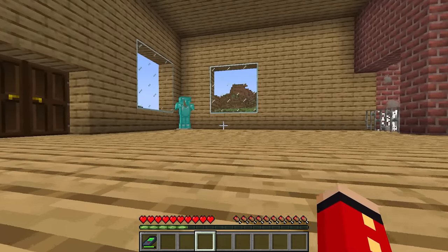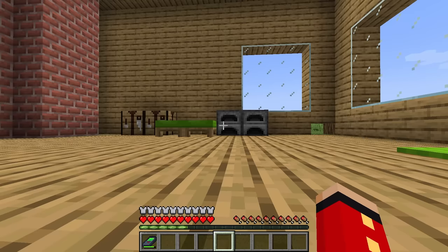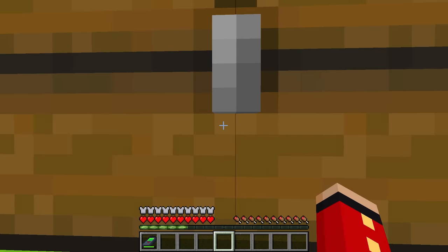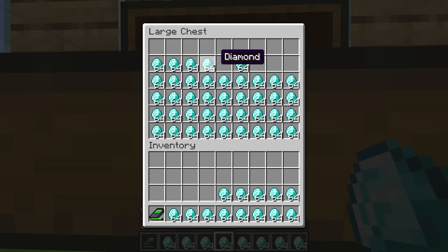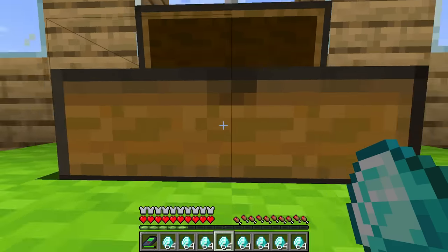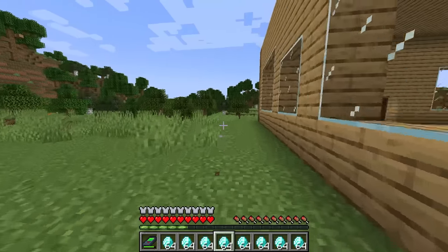It looks super nice in here! Check out his full diamond armor — I'm just gonna steal this, don't mind me! But now there's only one thing left to do, which is taking the diamonds. Let's open this chest. Whoa, look at all these diamonds! There's so many! We need to take every single one of these! I can't wait to see Wudo's reaction when he finds out all of them are gone! We're so rich! Let's go back to our secret base and store these away!